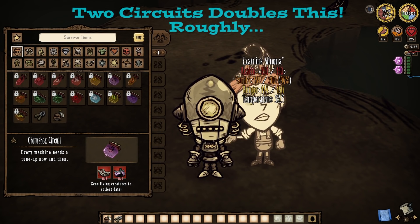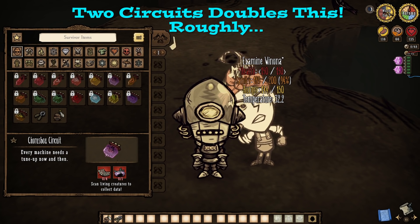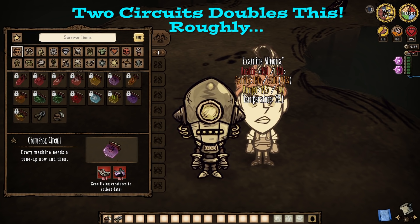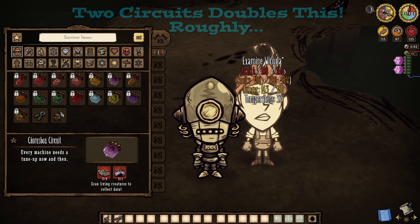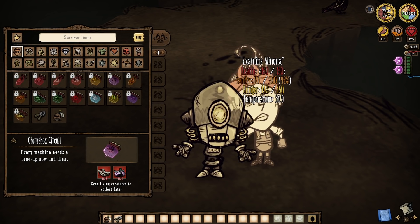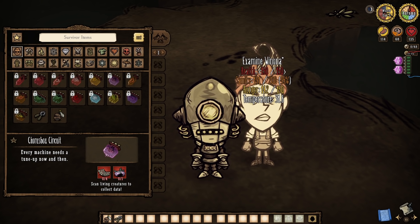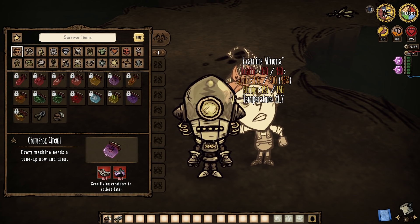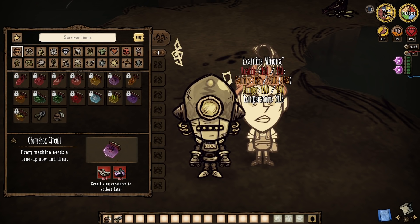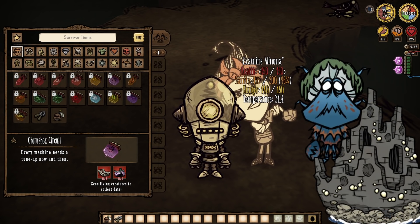Chorus Box circuits continue to soothe the minds of those who hear it by roughly five sanity per minute, which is pretty good, and this includes other nearby players as you can see. One is all you need for the regen, however two makes things more effective and also completes the song that plays through, which is fun. It will still tend to plants in your farm plots, so scan Pearl or the Crab King to unlock it.